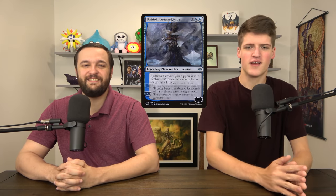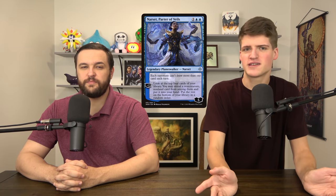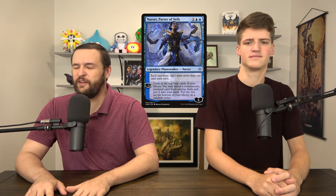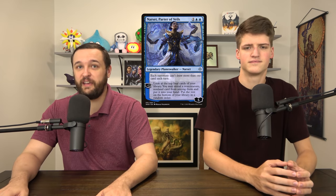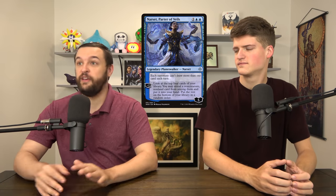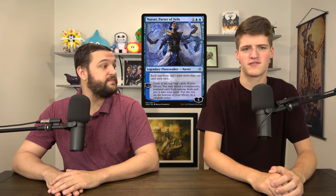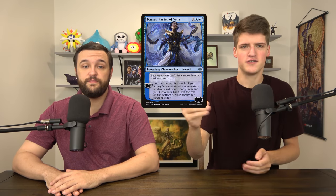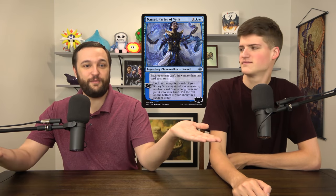Speaking of hate bears — because everyone hates it — Narset, Parter of Veils is three mana. It basically draws you two cards but stays around at one loyalty and says your opponents can't draw more than one card per turn. Narset is such a good magic card. It immediately replaces itself — already awesome — plus any extra draws your opponents have, they're not going to be able to get. Even if it was just an enchantment that said opponents can't draw more than one card, that card almost never sees print. This is a win condition with any Wheel of Fortune — you just nuke their hands down to one or zero cards.